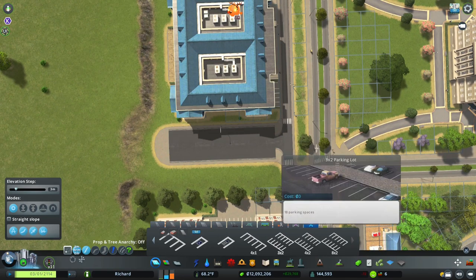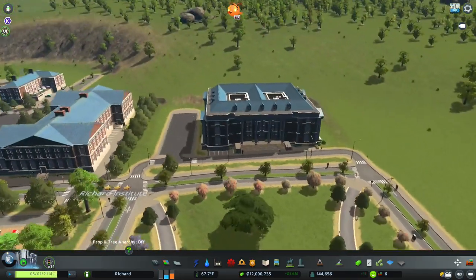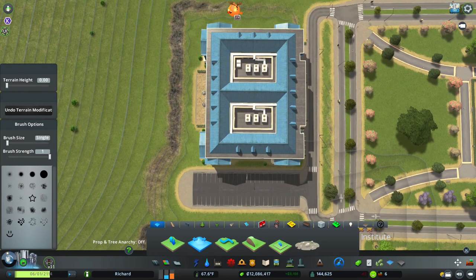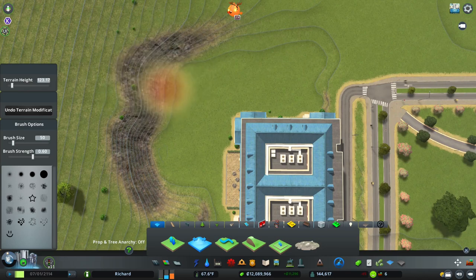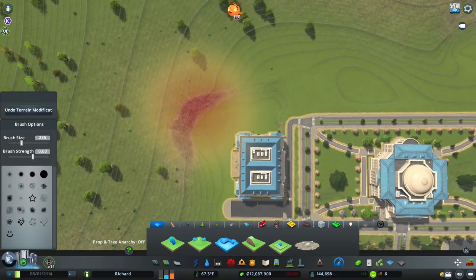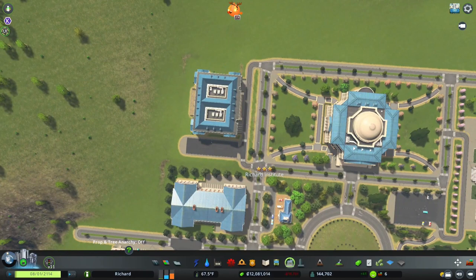We already have anarchy on so we can go ahead and put these in. Nice — it's like perfect! So we got some parking for the library. We're going to need some more trees, definitely more trees, and some smoothing action — some hardcore smoothing action. Just tap it right — just a little tap. Perfect level terrain. Let's get some trees in there and make it look real nice.